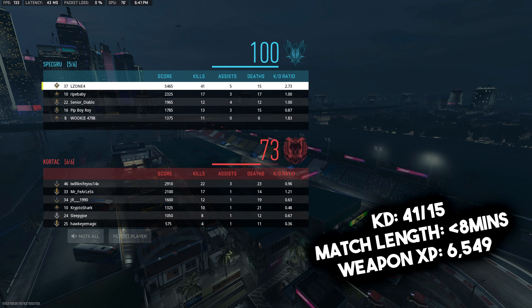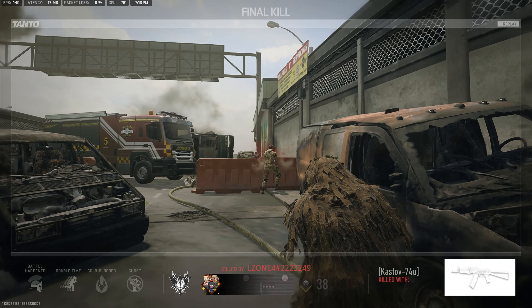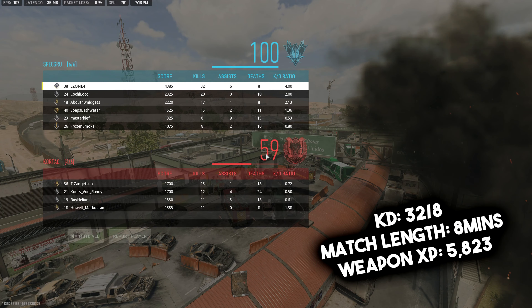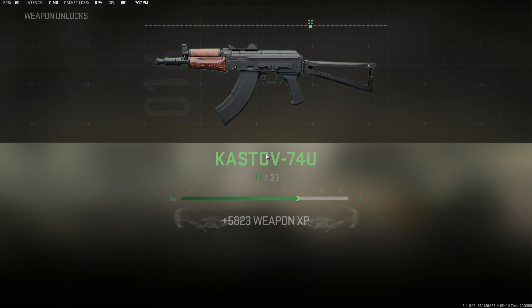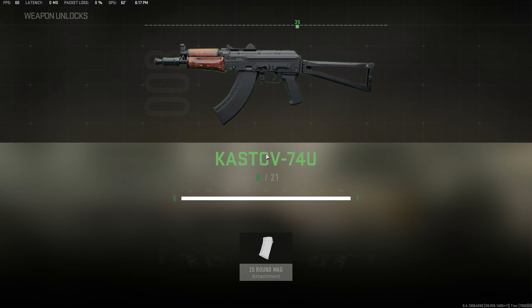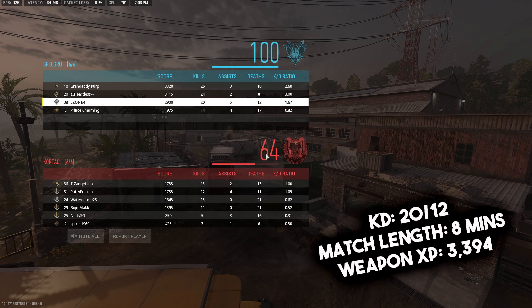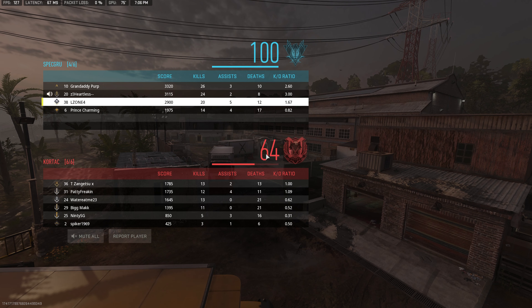If you're a really good player and can perform well, you'll be able to get as much as 9k in about six-minute matches. My highest kill game in Third Person Mode was about 49 kills, and I've been consistently getting 25 to 40 kill games. Compare that to Ground War where you'd consistently get around 18 to 20 kills in 20 to 30 minutes — which proves this is the best game mode right now to maximize weapon XP.